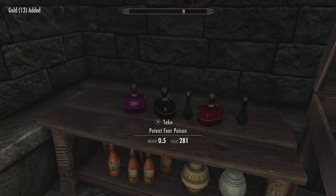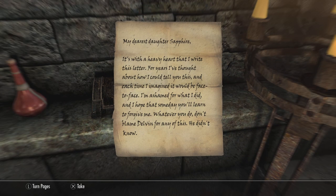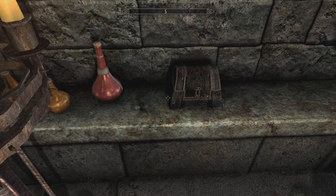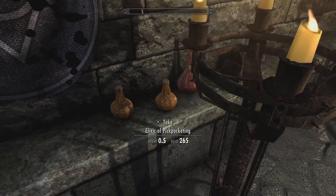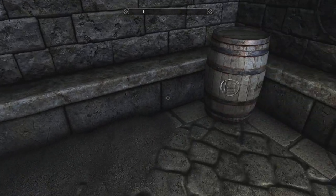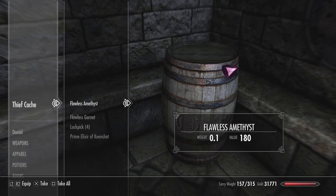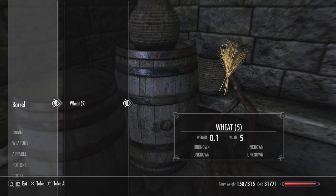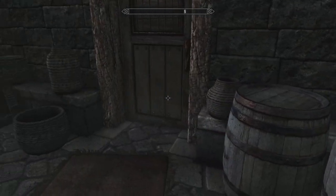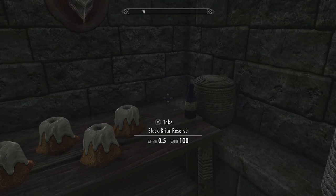There are soul gems, Glover's letter, a strong box, and a lot of cool stuff down here — Daedric arrows, diamonds, flawless amethyst, flawless garnets, lockpicks, Keen Shot. This chest just has regular stuff. Black Briar Reserve mead — I'll be taking that.